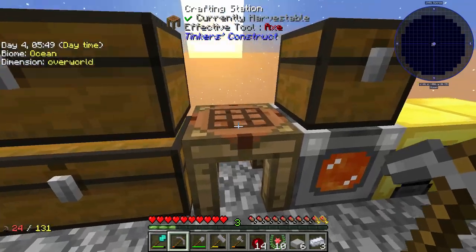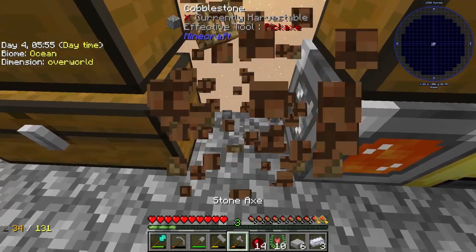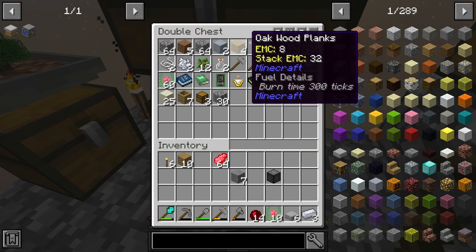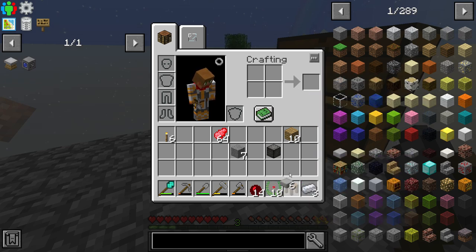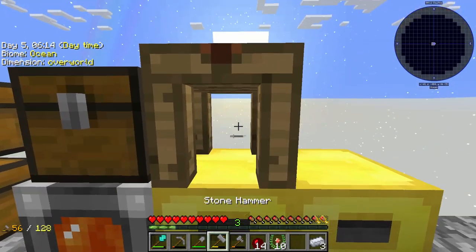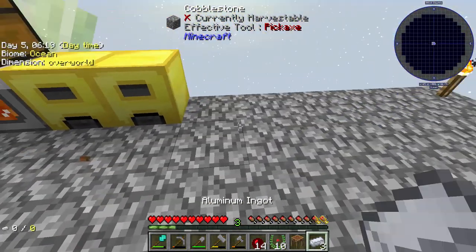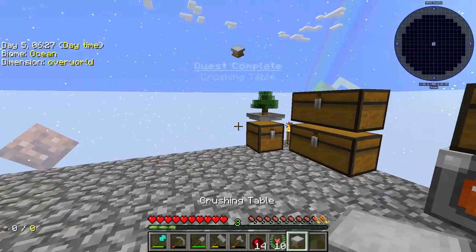We'll go ahead and get our stone here and make some slabs — we need some planks too. I don't like how this connects to the chests because it hides your favorites, so I'm going to go ahead and make another crafting station and put it over here. And if we can probably go ahead and make our crushing table now, that should open things up to us.